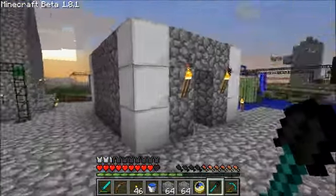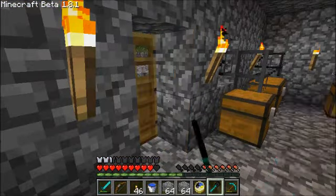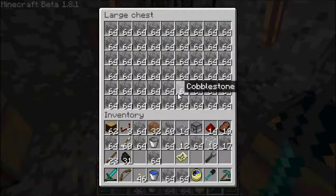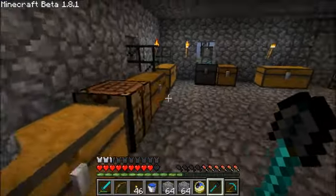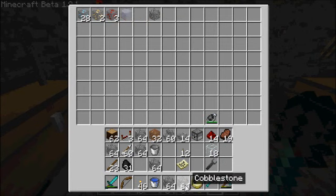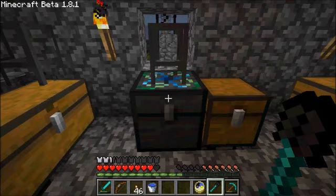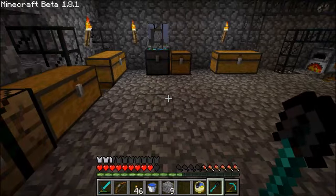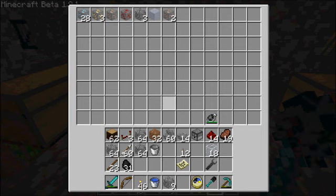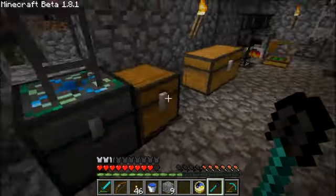I've got a lot of chests full of cobble here. Put all this extra cobble in here and you can see it's instantly condensed down - that's the beauty of Equivalent Exchange. And it's not really easy mode - it's not really easy to get a lot of diamonds. It takes 512 cobblestone just to make one diamond when you condense it down, which is 8 stacks.